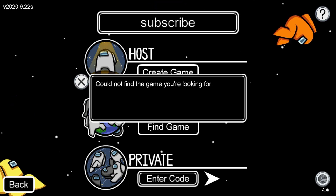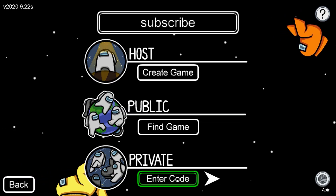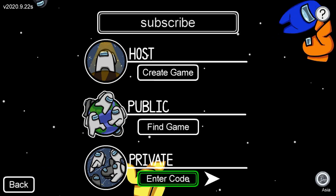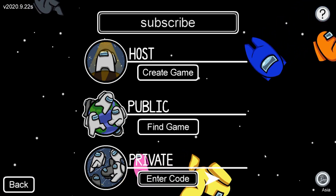This error can happen because of two things. The first thing is you spelled the code wrong, so make sure that the host gave you the right code. But if it's working for other people and not for you, then what you want to do is ask the host which server it's on.